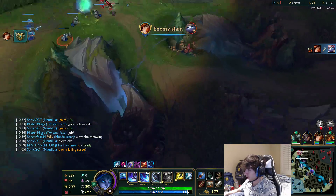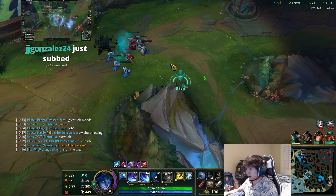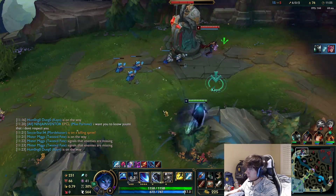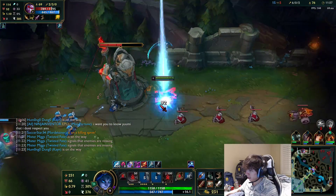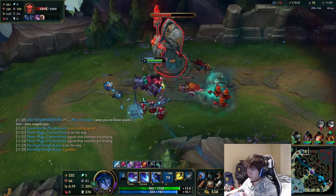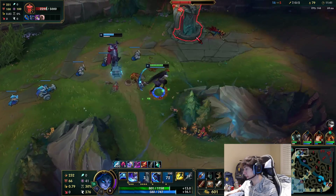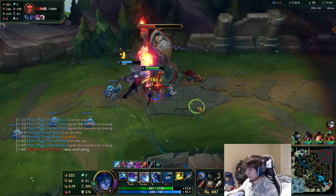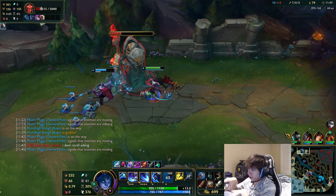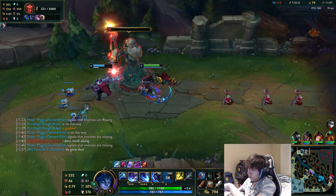Snowballing is all about making picks, taking the enemy jungle camps, and looking for fights then taking objectives of course. I got the cloud drake early, now I'm gonna make a top play, take his top camps, get the rift herald. It's all about going to the right areas. I know there's no bot camp so there isn't really much bot lane tempting for me. I got the bot side objective, so I look for the top side play and top side camps, top side objective which is rift, and then I'll use that rift to make another bot side play to get dragon.